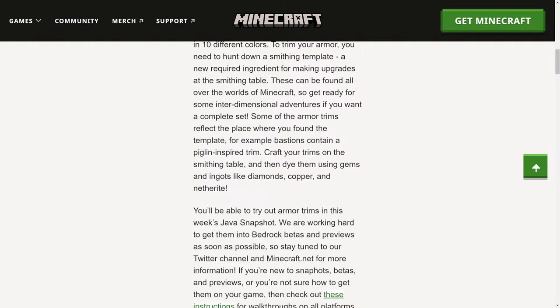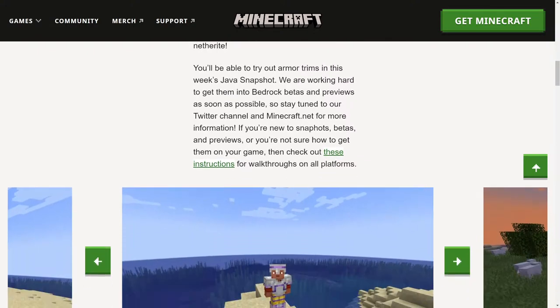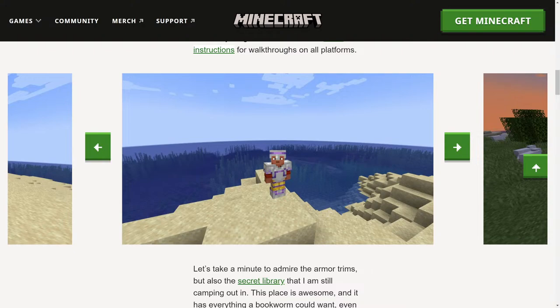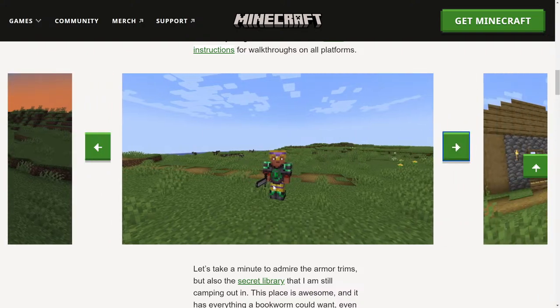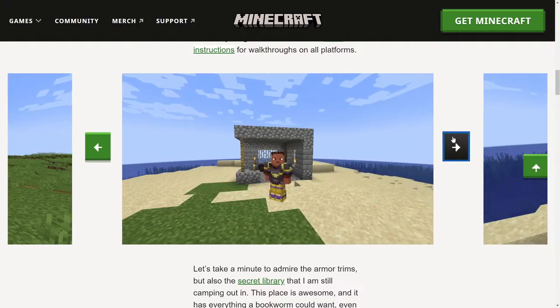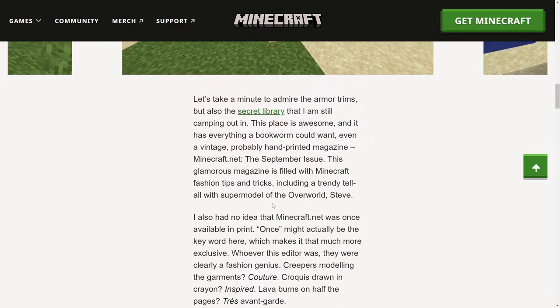You'll be able to try this armor in this week's Java Edition snapshot, which should be released today. They mentioned it on Twitter — there's going to be a snapshot on Tuesday and that's today. There are also some extra images here. We can see some of the armor trims — there's a purple color here, which is probably amethyst. We can see golden boots, iron boots, golden leggings, iron chestplate and iron helmet, all with purple trims. There are also different patterns, and some emerald trims on netherite armor which look really nice.